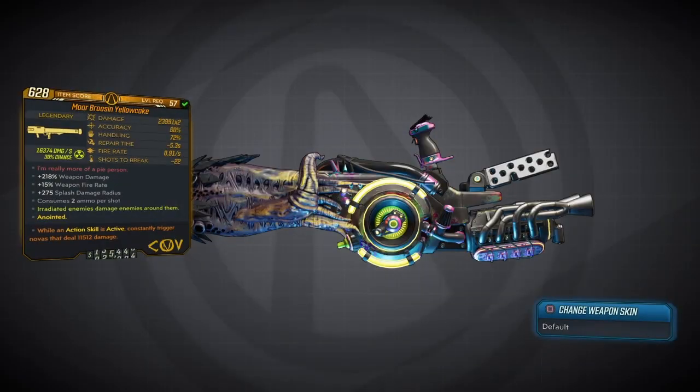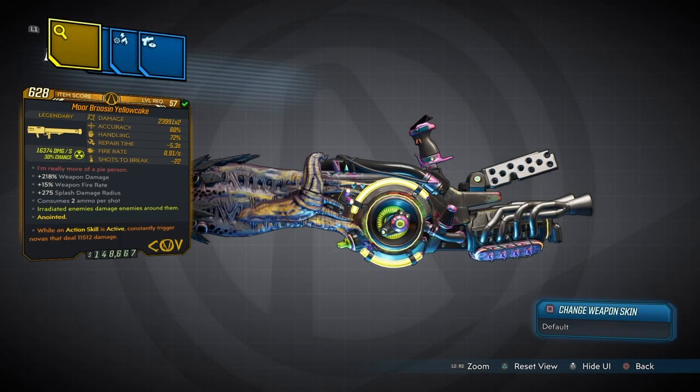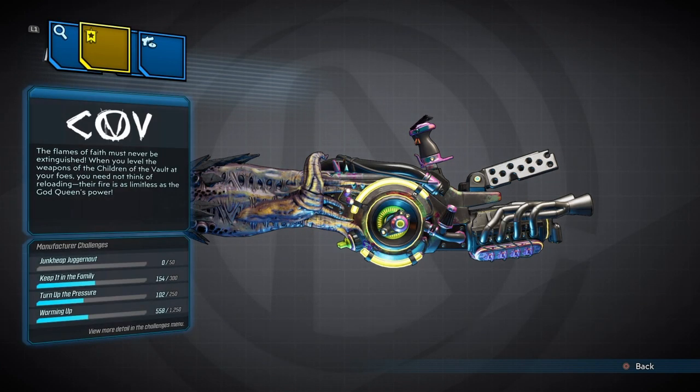Now let's inspect the weapon and see what it's all about. It is a COV launcher with an e-tech barrel, which is the crazy mouth. Here are the stats, and I'm going to show you guys the specific parts that I have on mine, though yours might be different or even better.